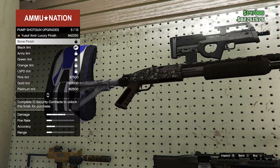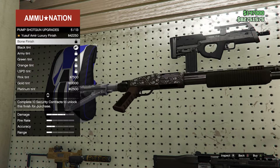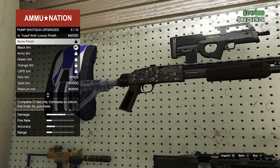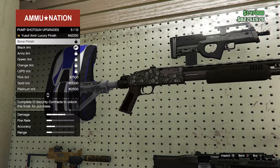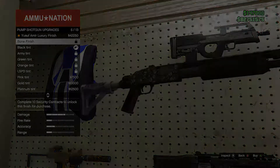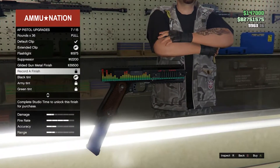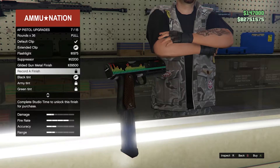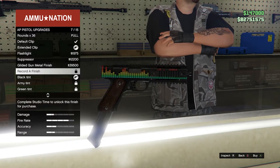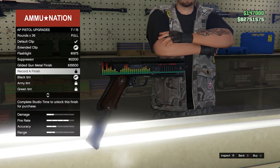Moving on, there's a new camo for the shotgun. It's like a bone finish — it has skeletons on it with a grayish finish. To unlock this camo, you have to complete 10 security contracts. Not too hard — you just keep doing the security contracts after the cooldown, 10 times, and you'll unlock this camo.